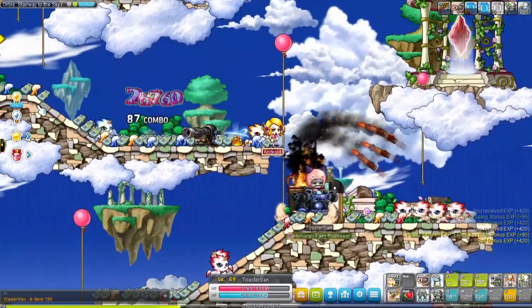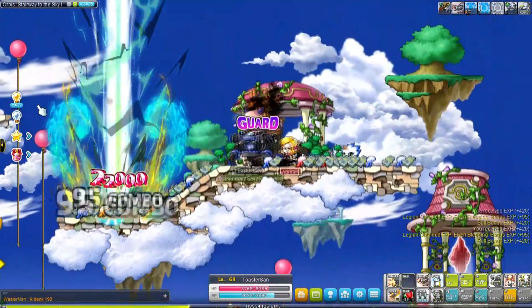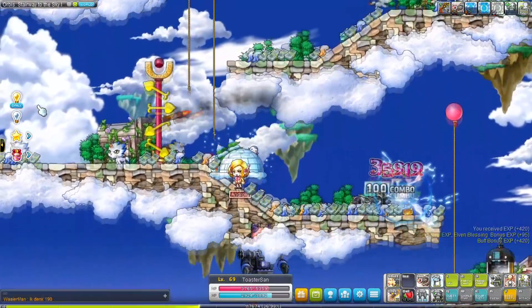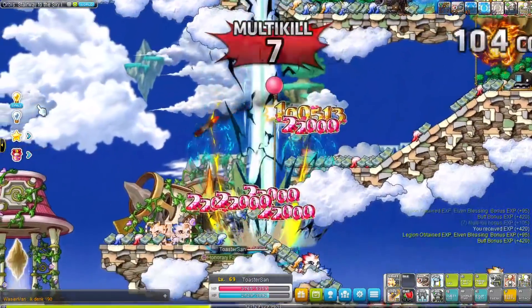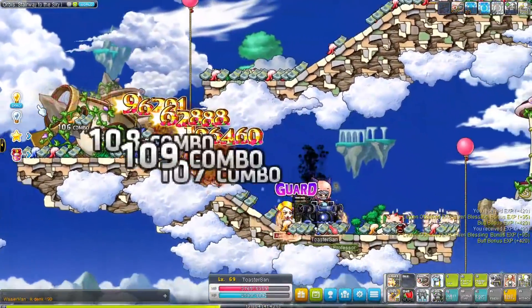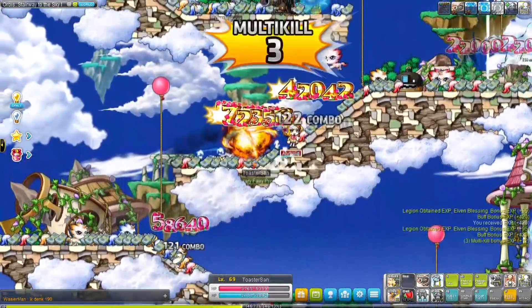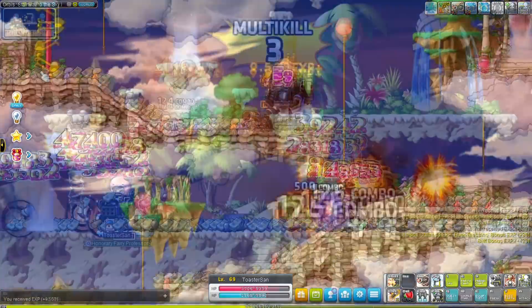At level 68 I went to Starry Sky 1 in Orbis to grind at the big cute Kiddies. Make sure to use your teleporter here for maximum clearing efficiency as this map is a little bit bigger. You might have also noticed that mechanics are not a class that does a ton of lines, but still the damage is pretty good. You can stay there all the way until you reach around level 80-82.